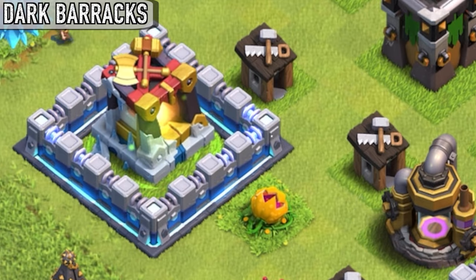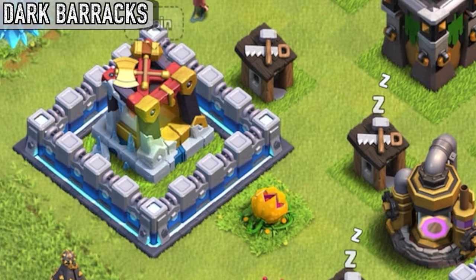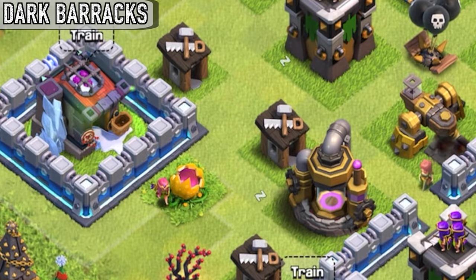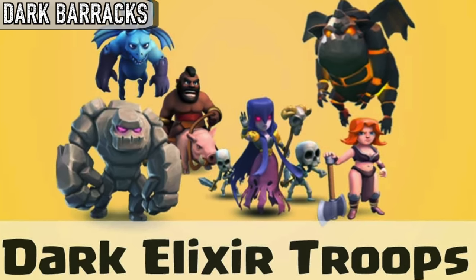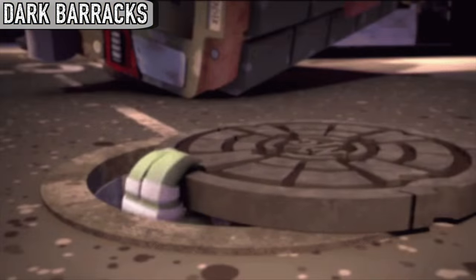If you surround a dark barracks with walls, the trained troops will walk through the walls instead of jumping. This also applies to the normal barracks as well. It also seems to have stairs leading underground. This could mean that the dark troops are trained in an entirely different part of the base — perhaps underground.